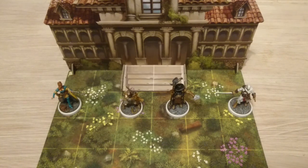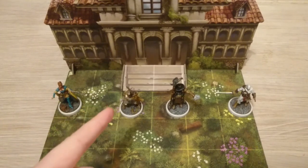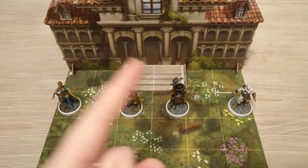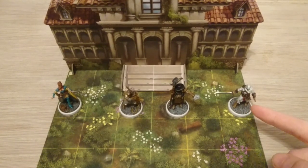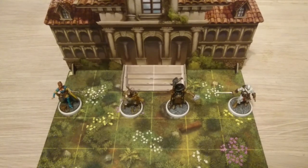Here we have Rebecca, who's a mage; we have Valerio, who's a knight; we have Gregorio, who's an alchemist; and we have Altair, who is an assassin — he may look familiar to some people. Let's have a look at these characters in depth and see what they can do and how they're going to work well together.